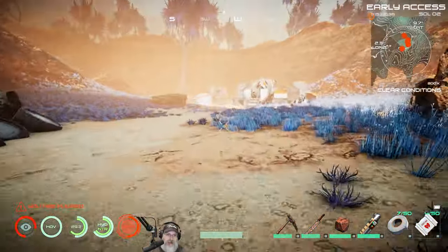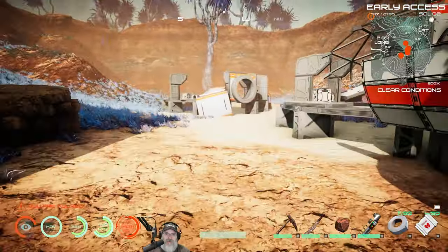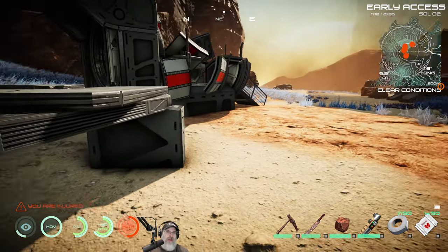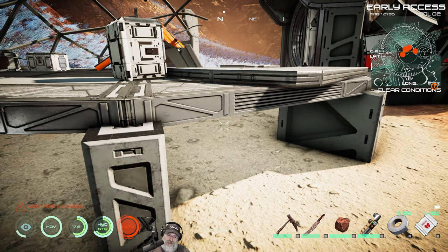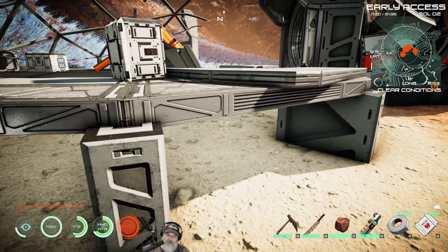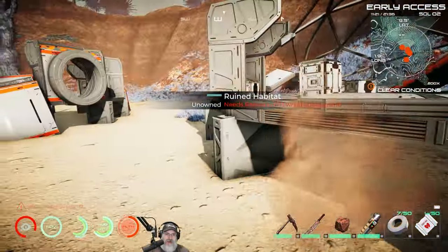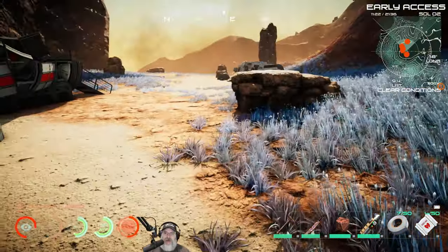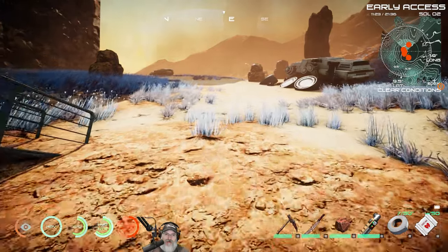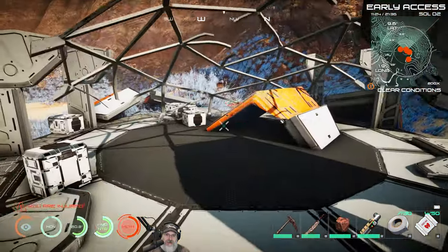Here's what I'm going to do — I'm going to end the episode here and remember where this place is. We're currently at 9.5 latitude, which means we're north, and 1.8 longitude, just a little bit to the east. I'm going to look around off camera a little bit more to see if I can find a better location. If I can't, we'll come back here and this will become our base. It's not a terrible location, it's just really far north — when we need to go south to get stuff we'll have a long trek.